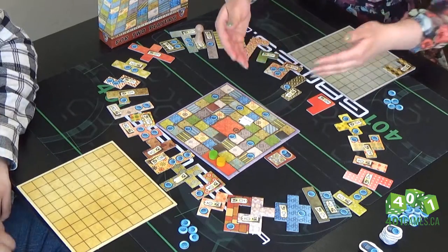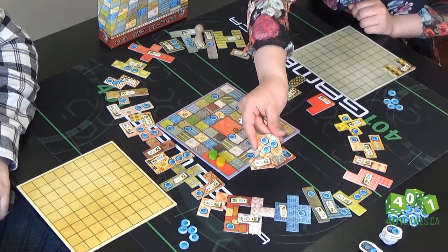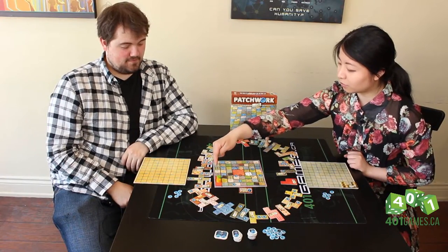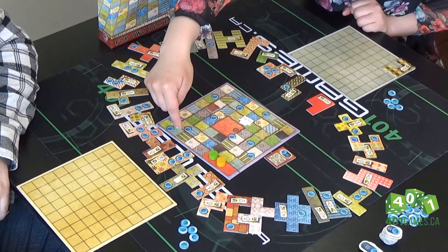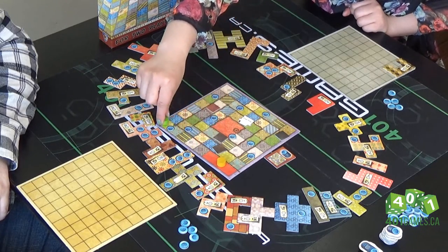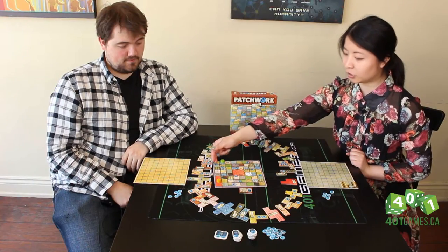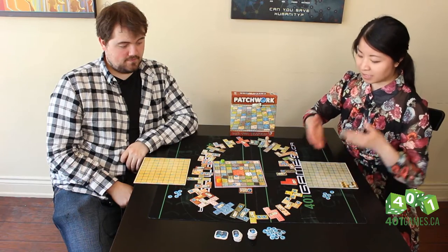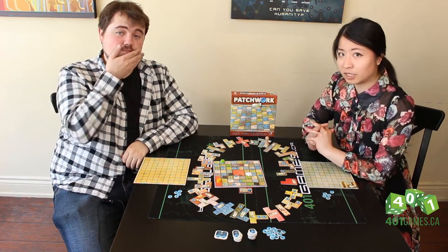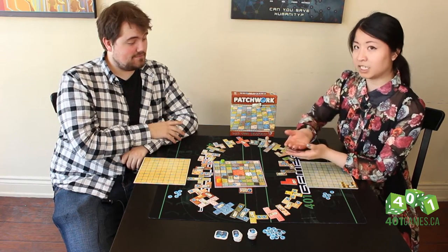With Patchwork, there's something called the time track. With my previous example, this piece here costs six, so you would move your counter six spaces on the time track — one, two, three, four, five, six. Every button you pass on the time track earns you the amount of buttons that you have on your board, which is why it's very preferable to grab all the pieces with buttons on them, as it's a way of replenishing your supply.